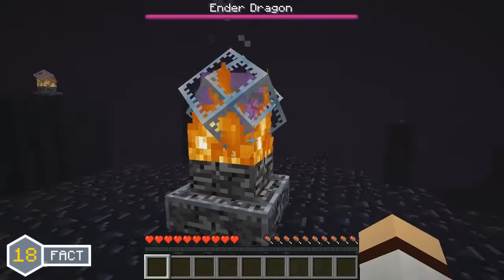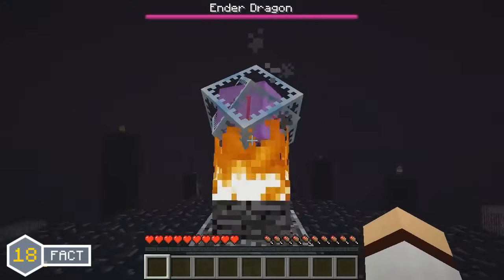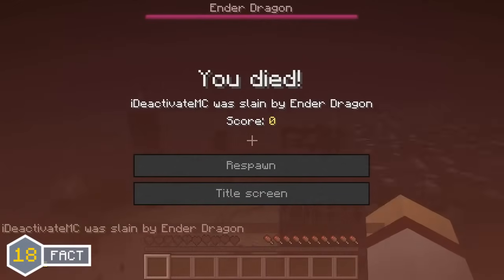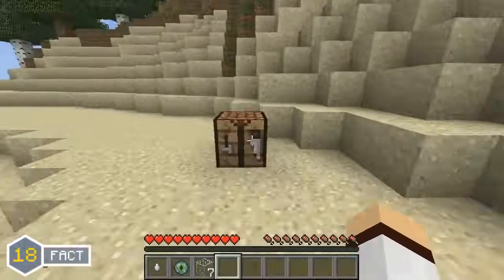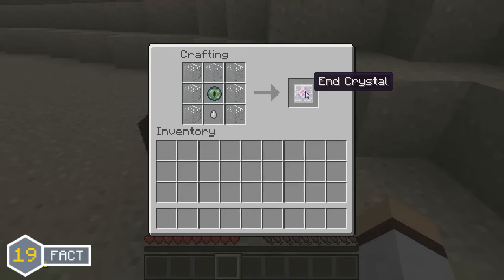The end crystal was added in the Minecraft 1.0 update, and they are the things that spawn on top of obsidian pillars in The End, which you have to destroy in order to defeat the dragon. But some people might not know that in the Minecraft 1.9 update, you are actually able to craft them by using Ghast Tears, Eyes of Ender, and Glass.